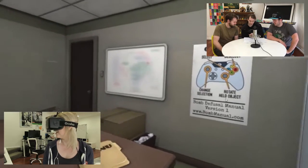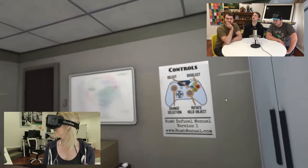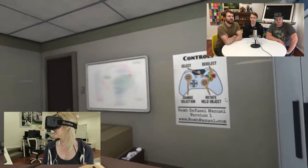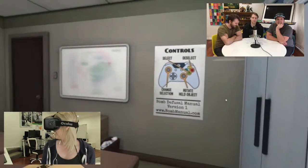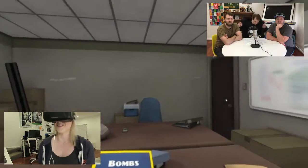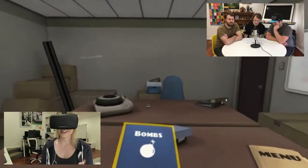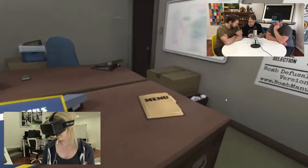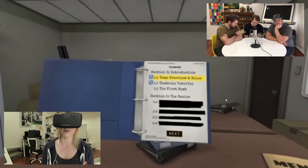Amy, tell us what you see. Okay, so I can see a poster on the wall that tells me what my controls are. I have A to select and B to deselect, and I can basically hold and rotate objects. I'm probably going to just use A the whole time. So in front of me I have a book that says Bombs. Oh, that's good. And then a new folder.